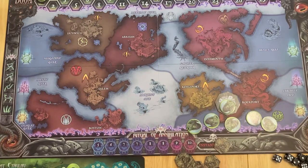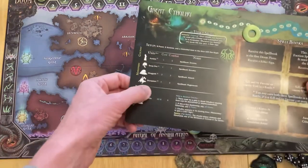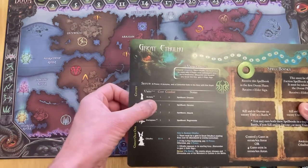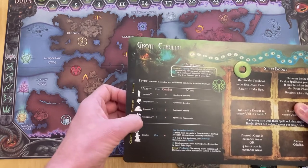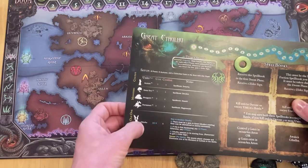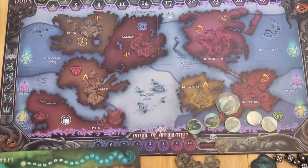You could summon a monster - there are various monsters and it tells you the costs. Acolytes cost you one, the Deep One costs one, Shoggoth is going to cost you two, and Starspawn is going to cost you three. Cthulhu is going to cost you ten initially - once it's wiped out, it's going to cost you four to bring back. I'll come back to combat in a moment.